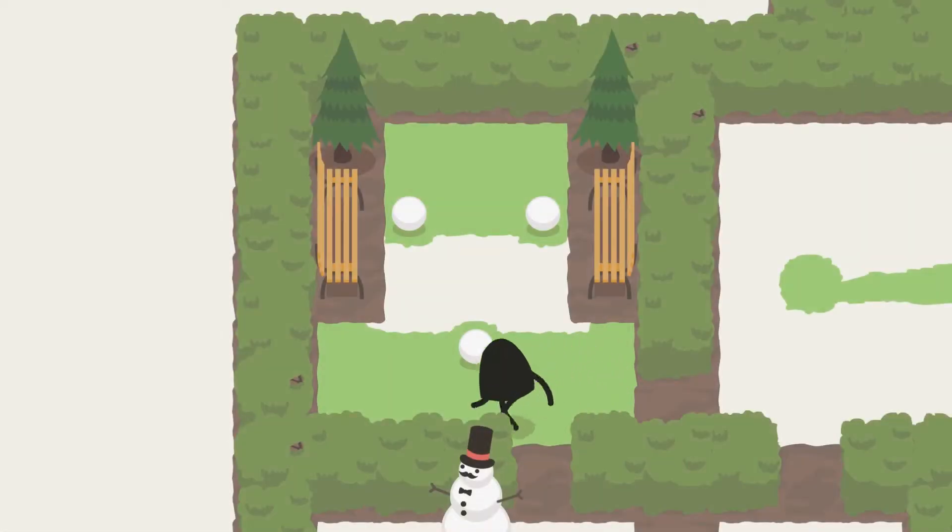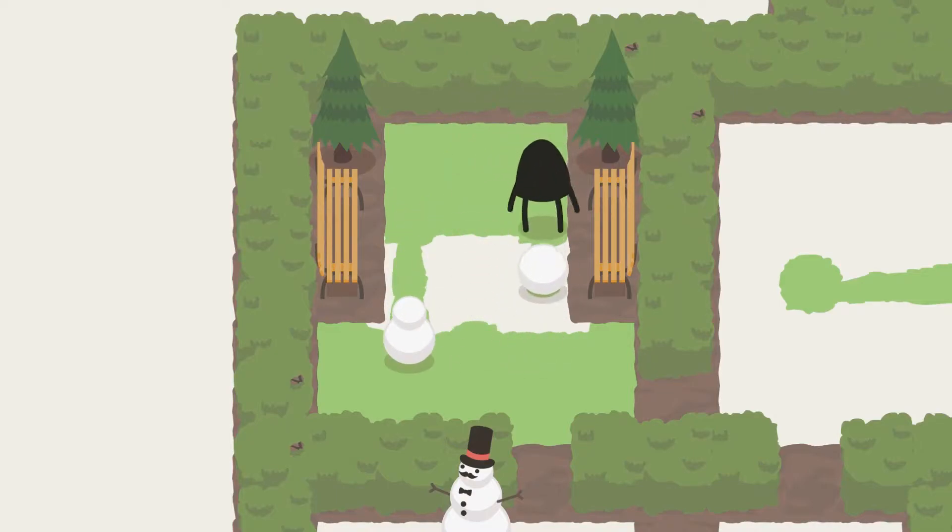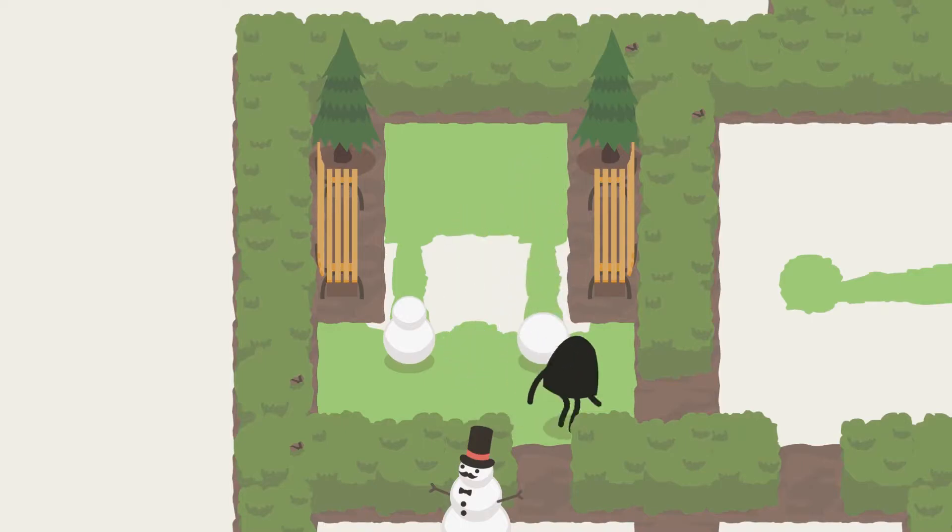Just as a heads up, this review is for the PC version of A Good Snowman is Hard to Build, but it is available on both Android and iOS. A Good Snowman is Hard to Build is a top-down, adorable-as-hell puzzle game from the minds of Alan Hazelden and Benjamin Davis.